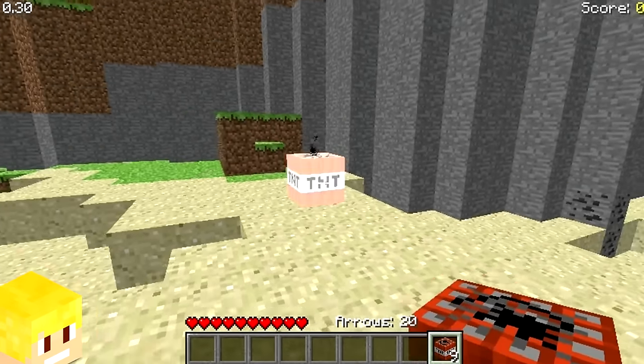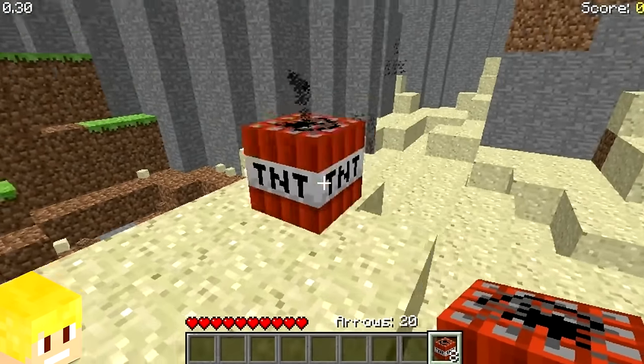When TNT was first added into Minecraft, you could activate it by just simply punching it.